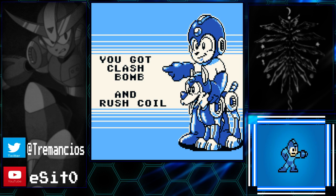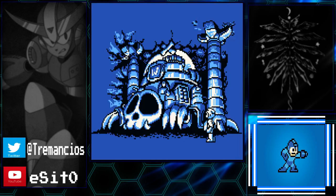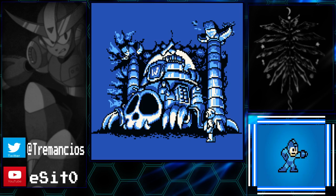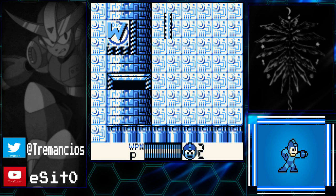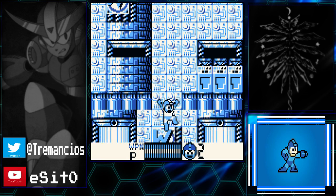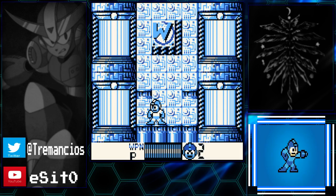Now I get a little cutscene showing Wily's Castle on the ground. You cannot speed this one up, compared to Mega Man Wily's Revenge. You get introduced to four new stages: from the bottom left, Magnet Man; top left, Hard Man; top right, Top Man; and bottom right, Needle Man. What you're gonna do is start off with the bottom left — Magnet Man — and then go in a circle: top left, top right, bottom right. So it's just clockwise.